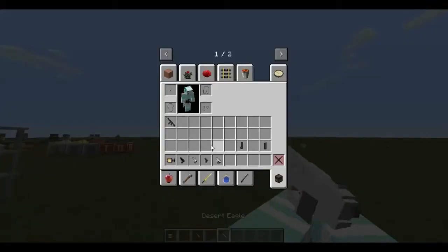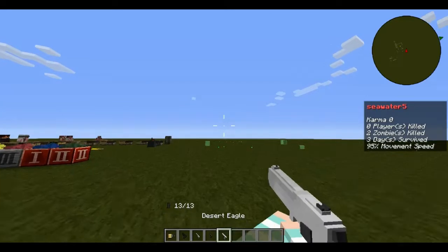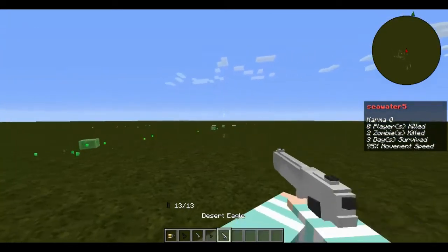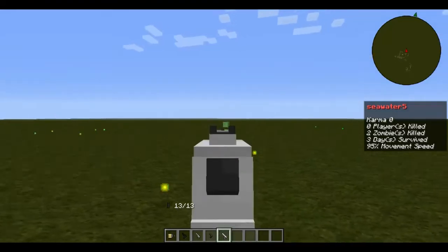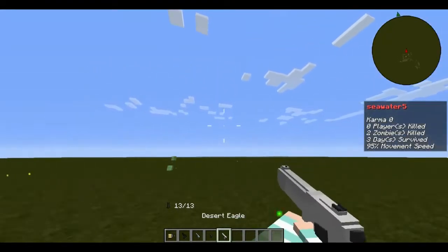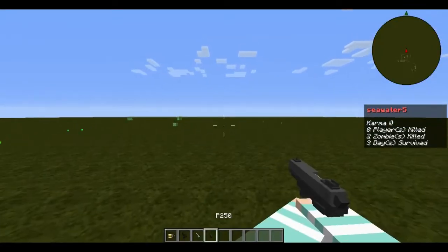Now we have the Desert Eagle. Some of y'all might like it — I really don't. It's the Modern Warfare 1 Desert Eagle. Here are its stats. Next is the P250, which is one of the most weird weapons ever. Here are its stats and how it shoots.